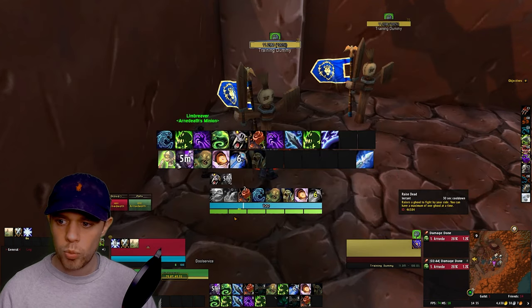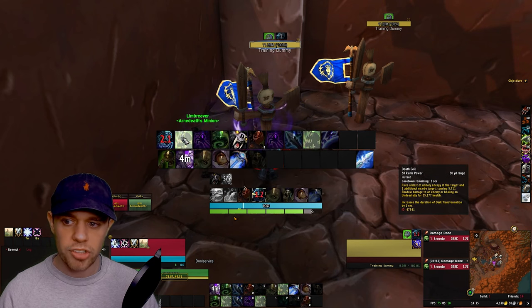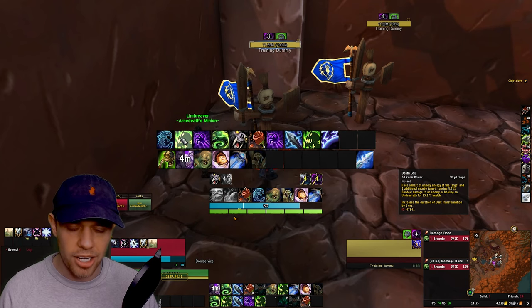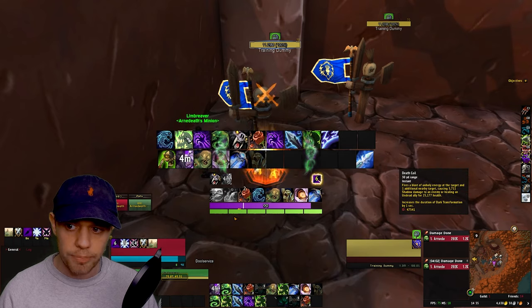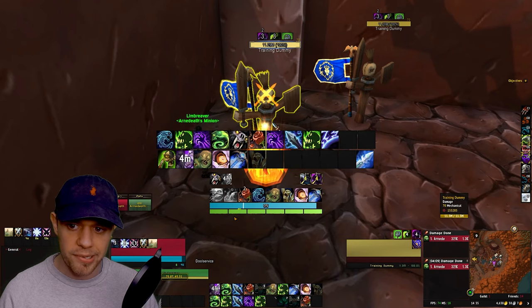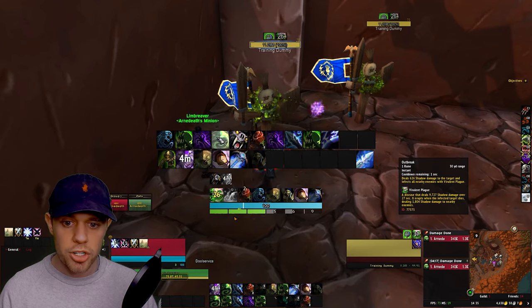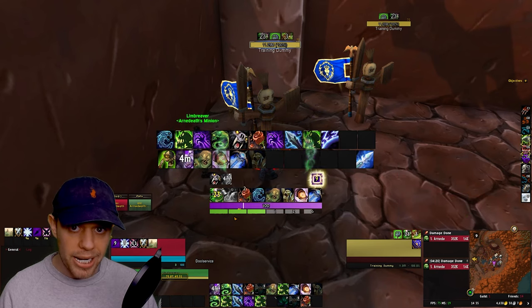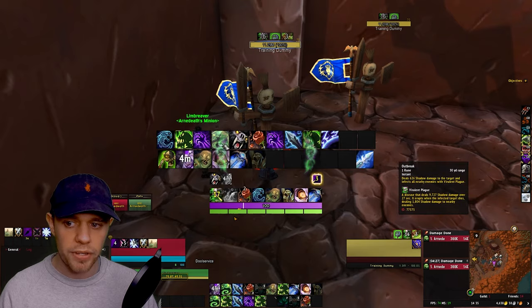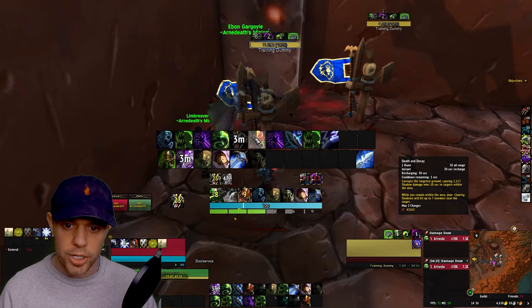So to recap so far: we're going to keep our ghoul up, use the cooldowns in order, use Soul Reaper at 35% health or lower, use Death Coil at 80 or more Runic Power or on a free proc, and use Clawing Shadows when we have Rotten Touch. After that, we're going to use Outbreak simply to keep up Virulent Plague on the target — just keep it up with Outbreak. Then use Summon Gargoyle and immediately use Death and Decay.